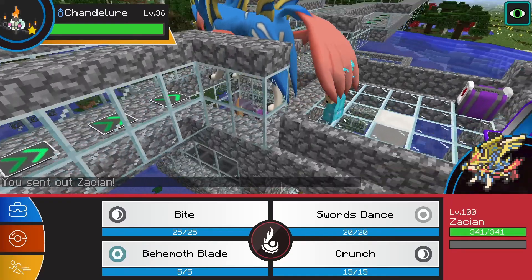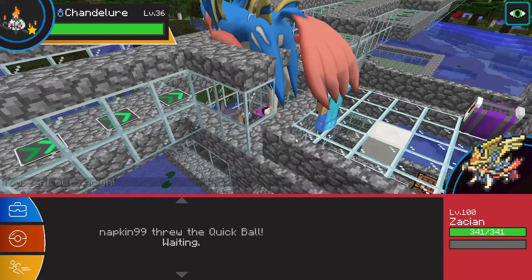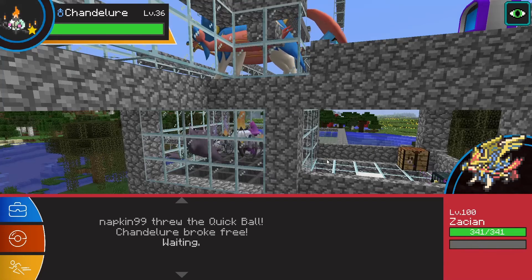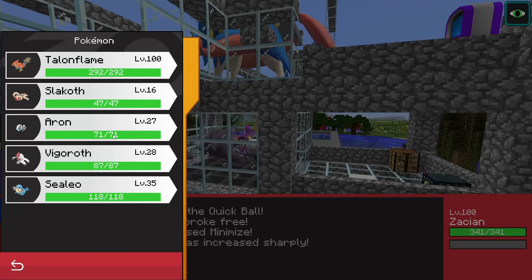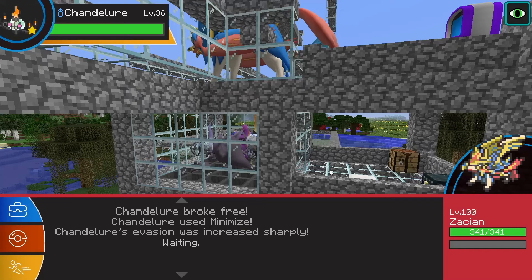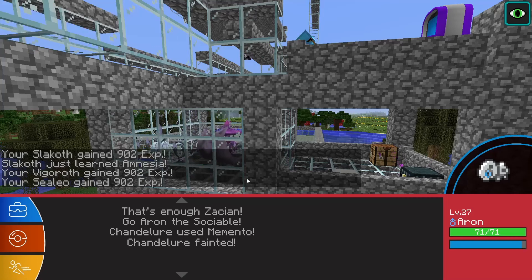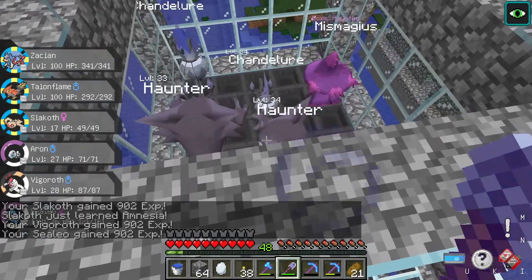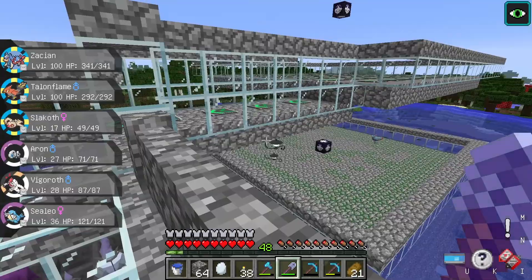We actually just had a shiny Chandelure spawn in here, so let's see if we can get this. I'm hoping the Quick Ball will work, but I know these ones can have a bit of a harder catch rate, at least Chandelure. It broke free. Luckily we have a bunch of low-level Pokémon on us, so we'll see if any of these can do anything to it. I guess our Lairon has — oh my gosh, it knows Memento. What the heck? It killed itself!